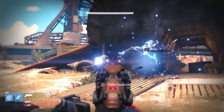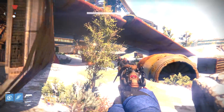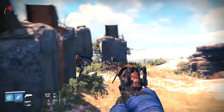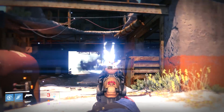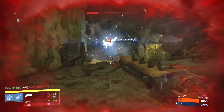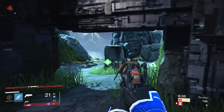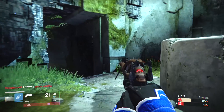Dreg's Promise is an exotic sidearm earned by completing an Elder Cipher bounty. An arc damage weapon, the Promise fires in bursts similar to a pulse rifle. Perks on this weapon include: Reserve Ammo — this weapon always has ammo on respawn; Grave Robber — melee kills with this weapon equipped have a chance to immediately refill the magazine; and Shock Rounds — high ricochet shock rounds with enhanced target acquisition. Stats include a maxed out fire rate, low impact, good range, low stability, decent reload speed, and very low aim assist and equip speed numbers.